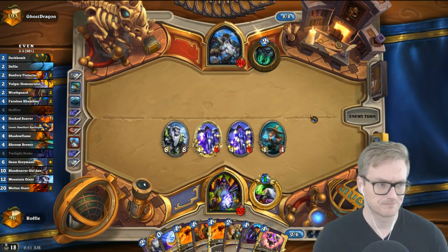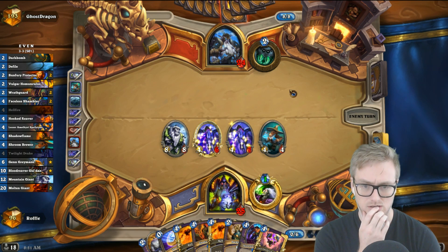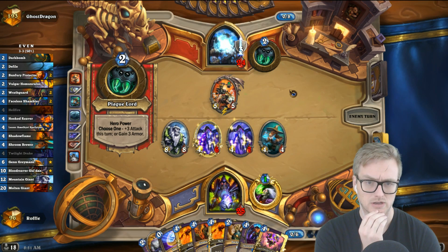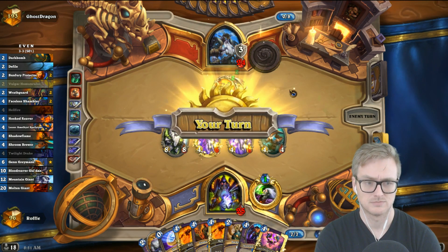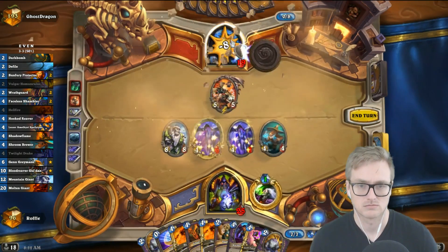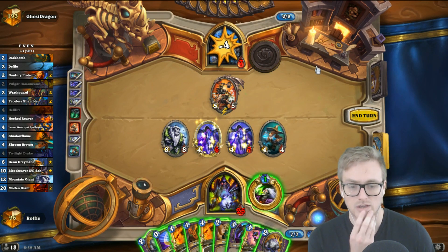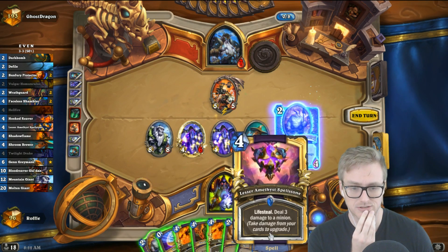Scarabs just doesn't seem like a winning line there, unless he's trying to set up a Tog combo. Got nine damage from hand. So he does look like he's setting up a Tog combo. He gets up to 27 — we kill him. Easy game. No, we don't. I'm an idiot. But we still do remove that at least.